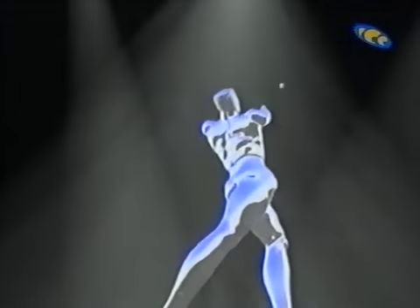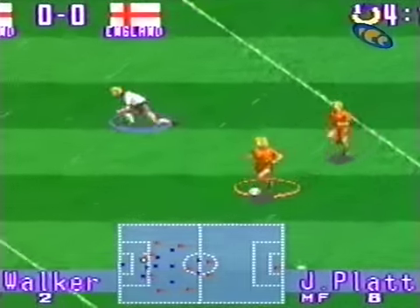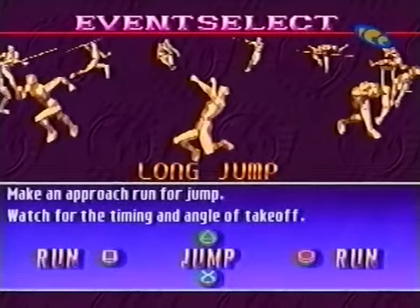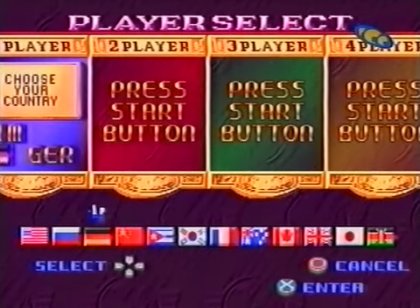International Track and Field is the latest offering from Konami, who are no strangers to creating brilliant sports sims. They're responsible for games like International Superstar Soccer and its sequel, ISS Deluxe. Track and Field is a collection of 11 Olympic events, and although the game is great fun played alone, it really comes into its own when played against three or four other players.